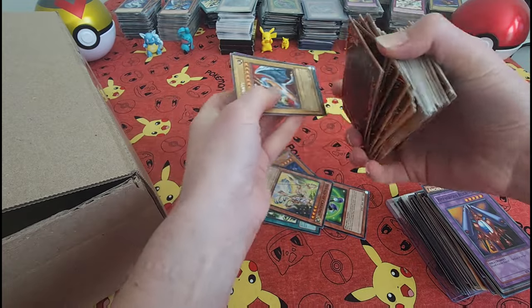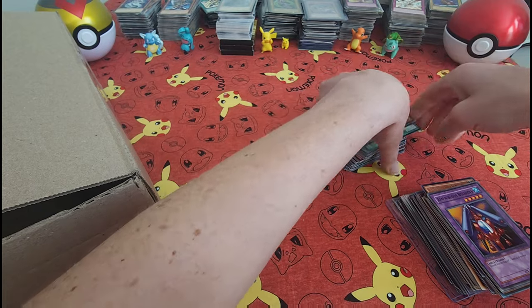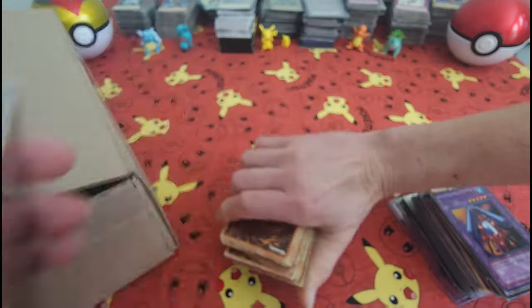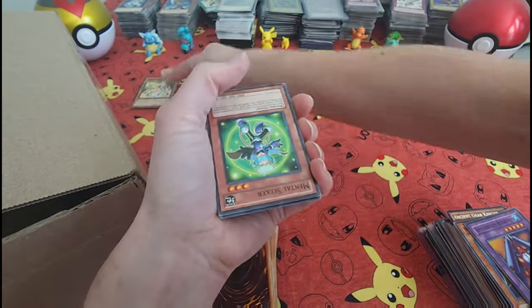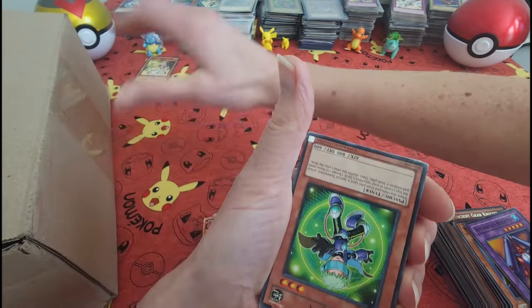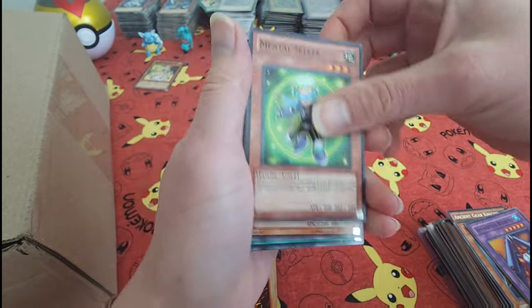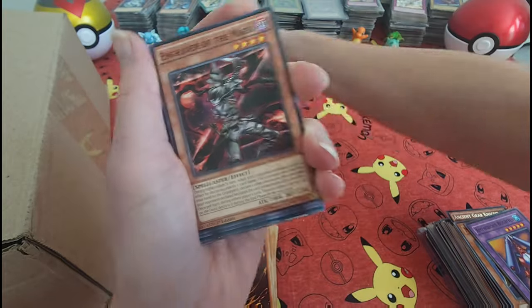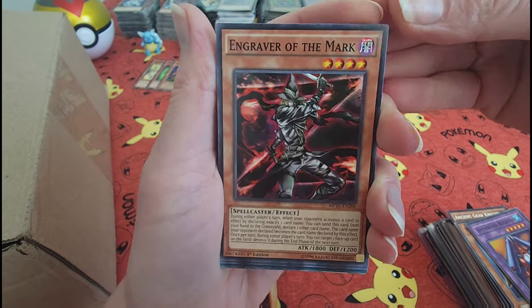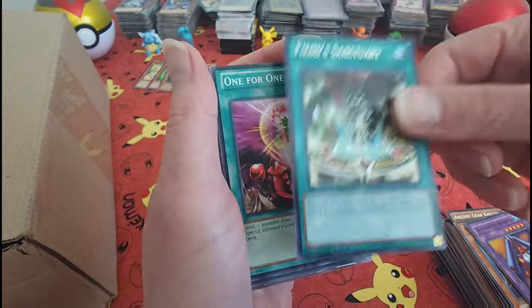Doing a little organizing, sorry guys. Let's start with this — alright, let's do it. Herald of Creation. Ooh, it's Big Eye, Big Eye. Fiend Sanctuary.